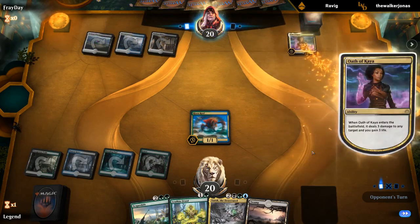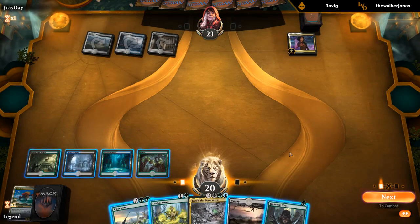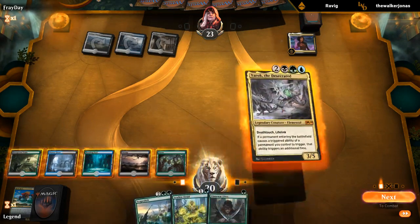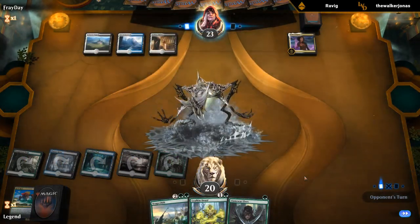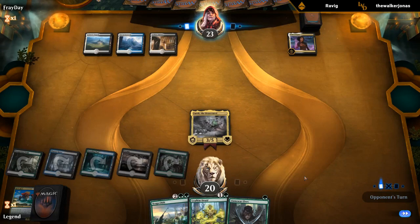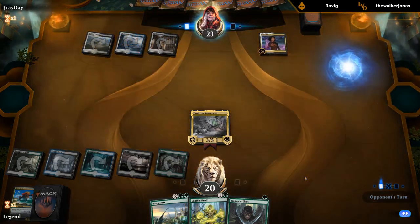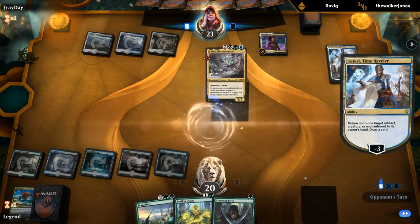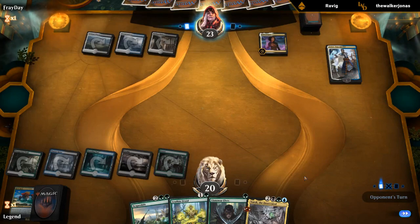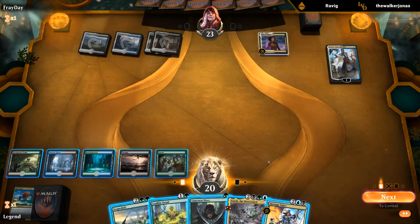Too bad — Oath of Kaya kills Risen Reef. I guess I'm still playing Yarok. Now we're just waiting for two more lands in play before we fire off the Scapeshift. The Fairy is pretty good against Yarok if we don't have Risen Reef in play — if we did still have Risen Reef, bouncing Yarok wouldn't really accomplish much. That's a good card to have in our back pocket.